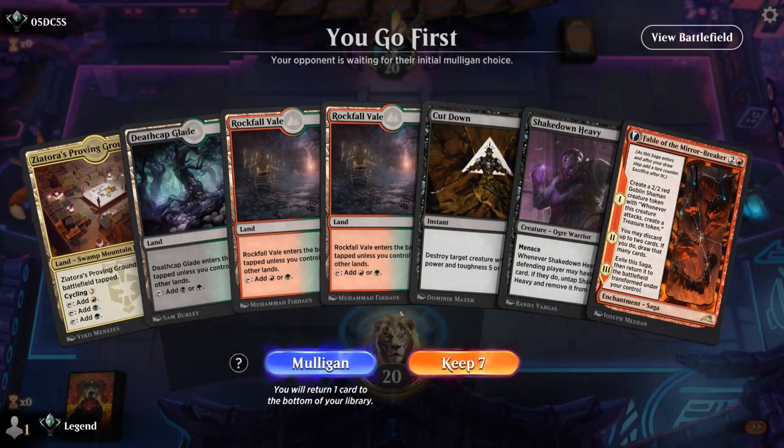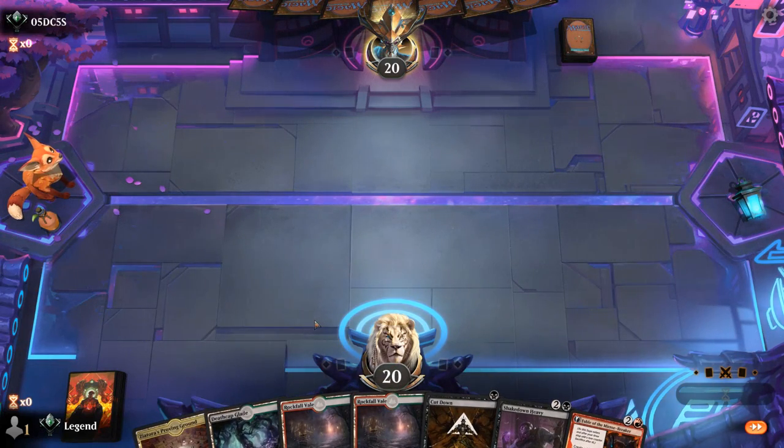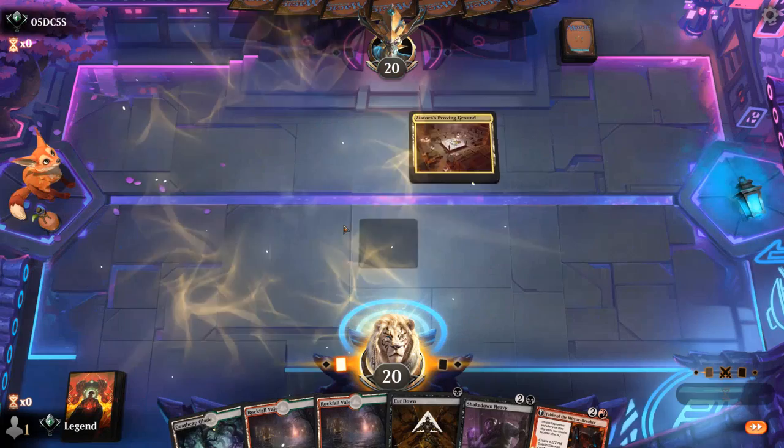Alright, we're on the play and we don't have any Fight Riggings, but Fable can maybe help find one and the mana looks good, so I'll try it. Turn two we can Cut Down if needed. Turn three maybe start with Fable.